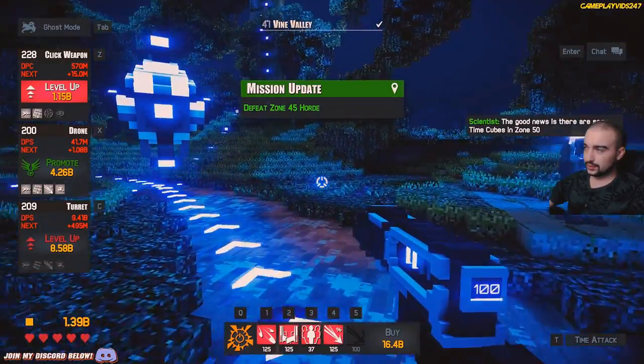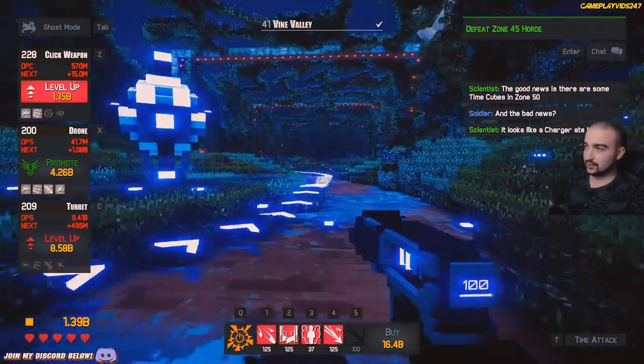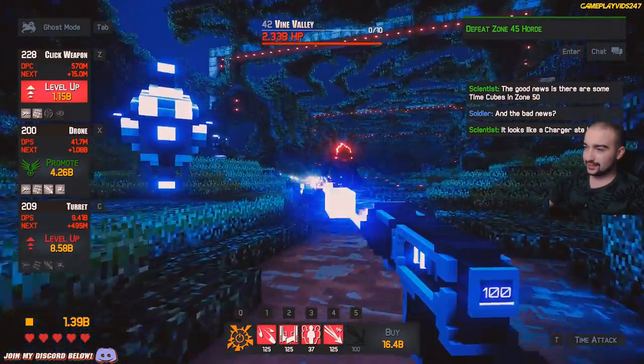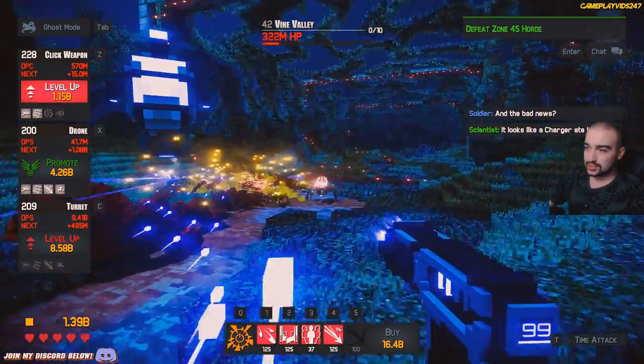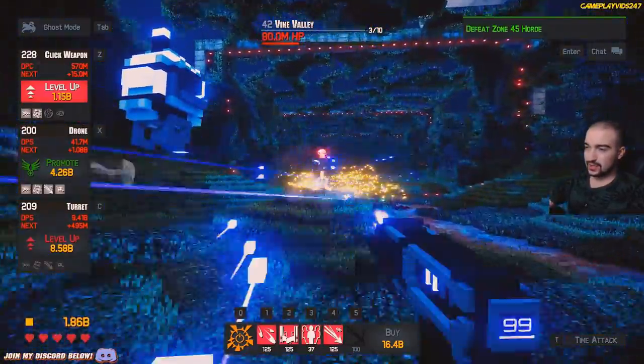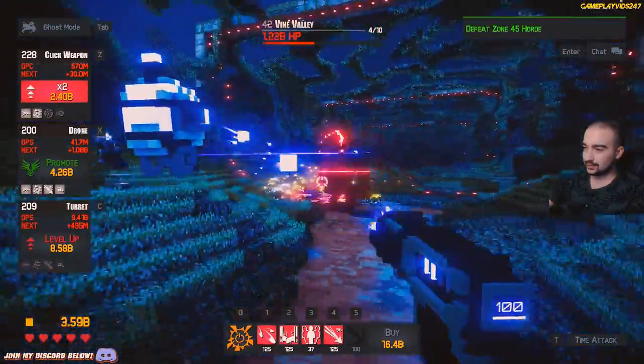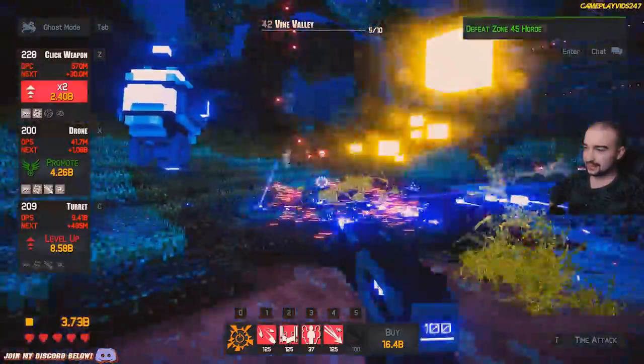Defeat zone 45 horde. The good news is there are some time cubes in zone 50. And the bad news? It looks like a charger ate them. Bloody chargers causing us so much grief. That's alright, we'll take them down. This is what I love doing — just strafing around like a madman. Look at all that gold just floating around, just for the taking.